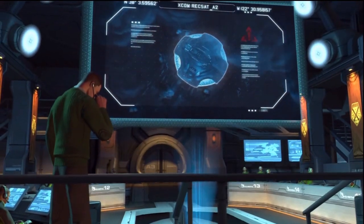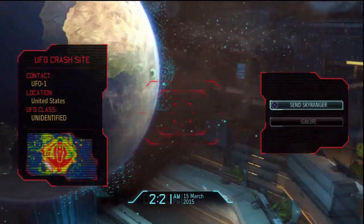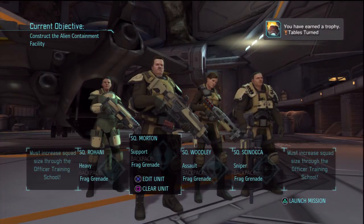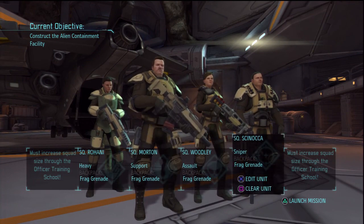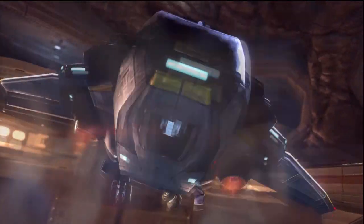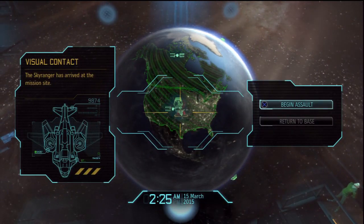Commander, I recommend we get a strike team to the crash site immediately. Now we're gonna have to go down there and visit that nice little ship — possibly it'll reactivate and we're all gonna die or something like that. Who are we bringing? Rohani did good, we'll keep Morton in the squad, and Skynoka's back in action. We'll launch with these guys. My higher-level guy — we're not gonna risk him at this point. It's too dangerous.